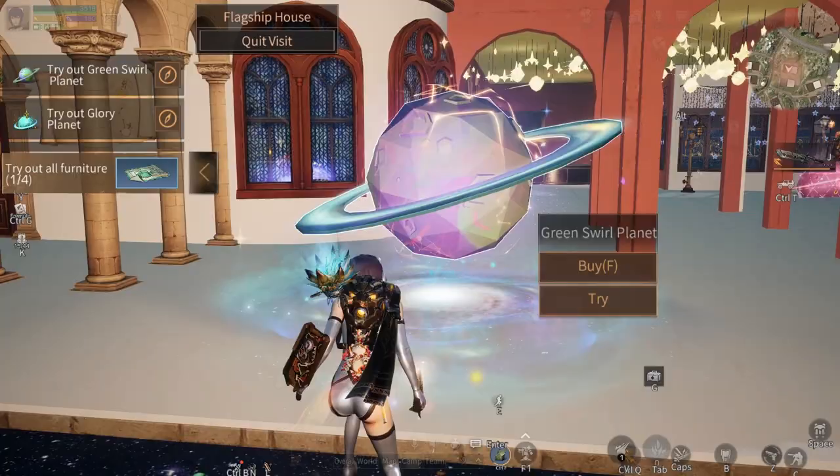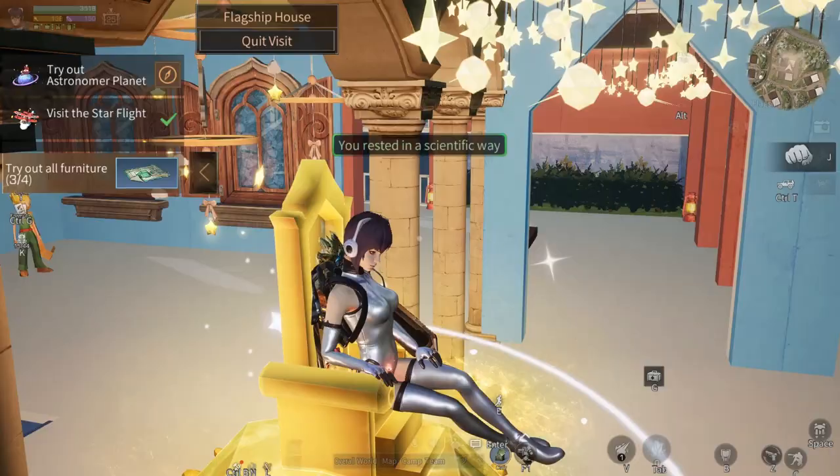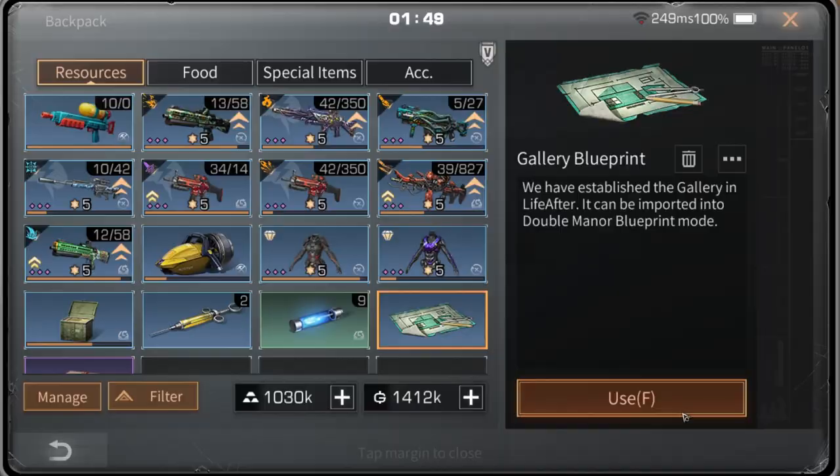See how I try this new furniture here. After you try all four furnitures, you can claim the free blueprint. Open your backpack and use the blueprint.